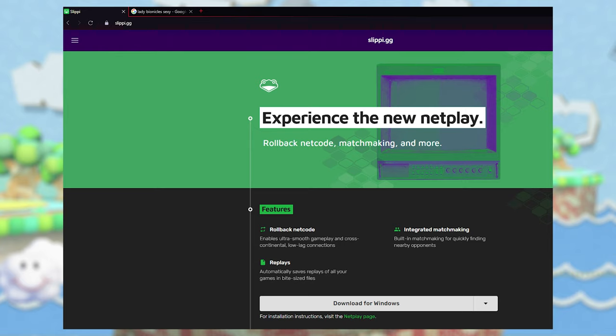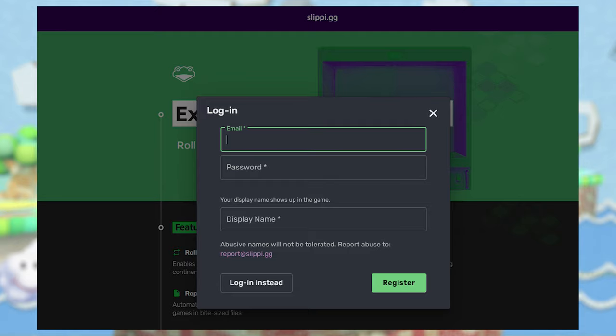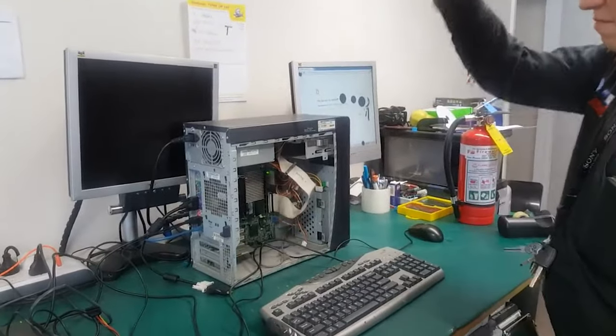Then go to slippy.gg, download the launcher, create an account with a tasteful moniker, and set up whatever else you need in order to make your piece of shit Linux work with Slippy.